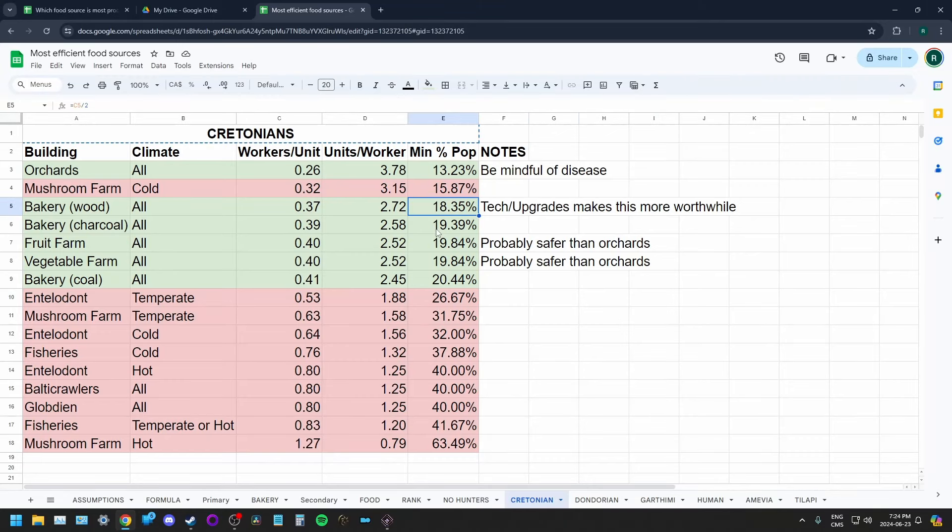In terms of which fuel source to use for bakeries: in most circumstances, if you don't have a highly upgraded coal mine, you're probably better off going with wood. However, if you end up buying coal or have a very efficient coal mine, coal would be a better bet. Using a charcoal burner to create coal for a bakery doesn't really make sense in any circumstance. Tech and upgrades will likely make bakeries the most reliable food source. Cretonians are the only race that can probably afford to produce three different food sources.